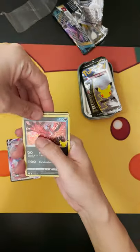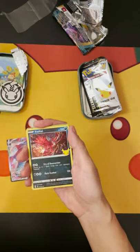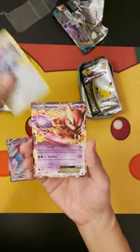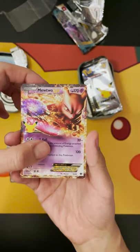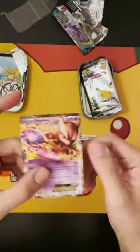Let's crack this baby open. There's the code card. And right off the bat we get another hit — a Mewtwo EX. What a beautiful looking card. And we finish off with a Professor's Research.